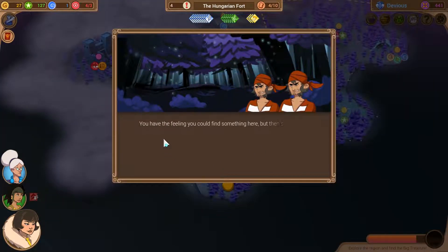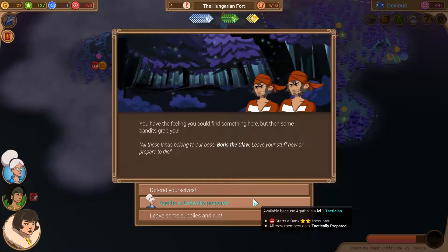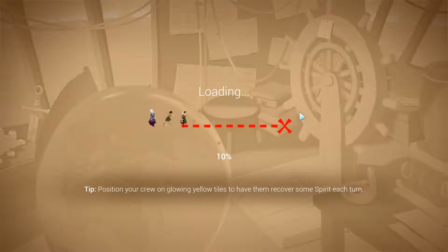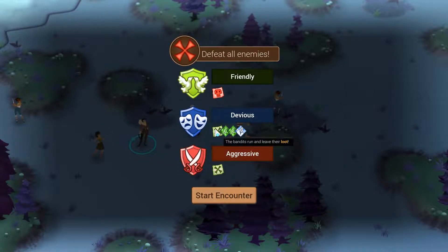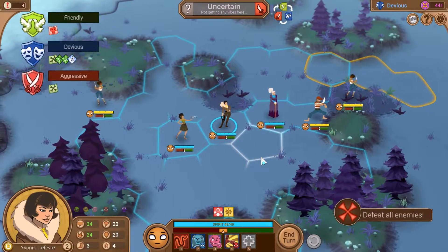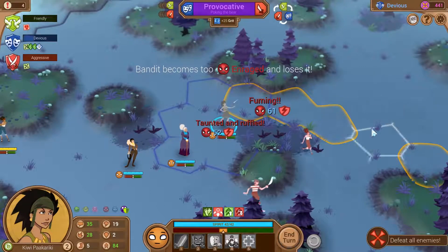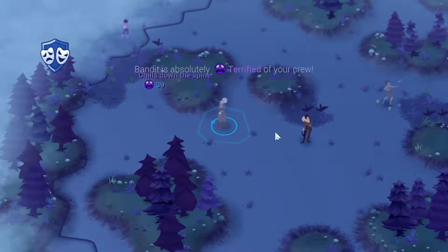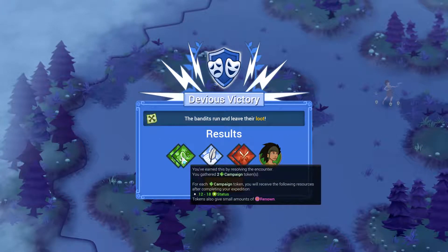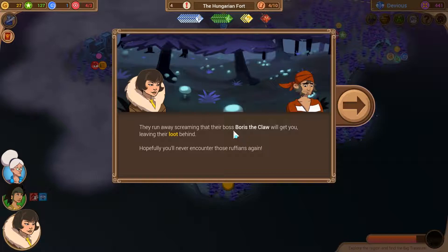Some men scrap us: 'All these lands belong to our boss Boris the Claw - leave your stuff now or prepare to die.' We are tactically prepared, so how about no? We can't be friendly - let's go devious. We gained the loot. Let's be a loudmouth and terrify him. He's terrified and they run, leaving their loot behind. We gain two campaign tokens, a study token, and two encounter tokens. They run screaming that their boss Boris the Claw will get us. Hopefully we'll never encounter those ruffians again.